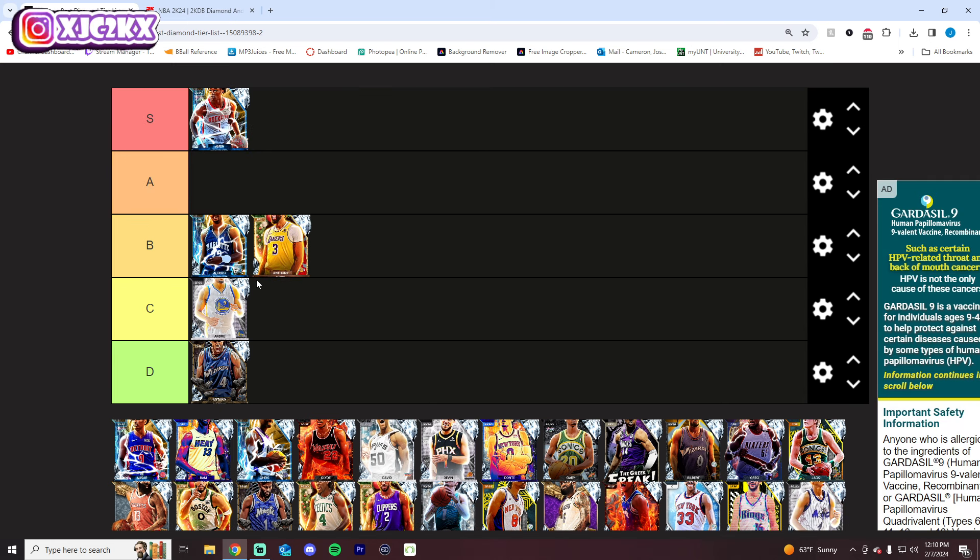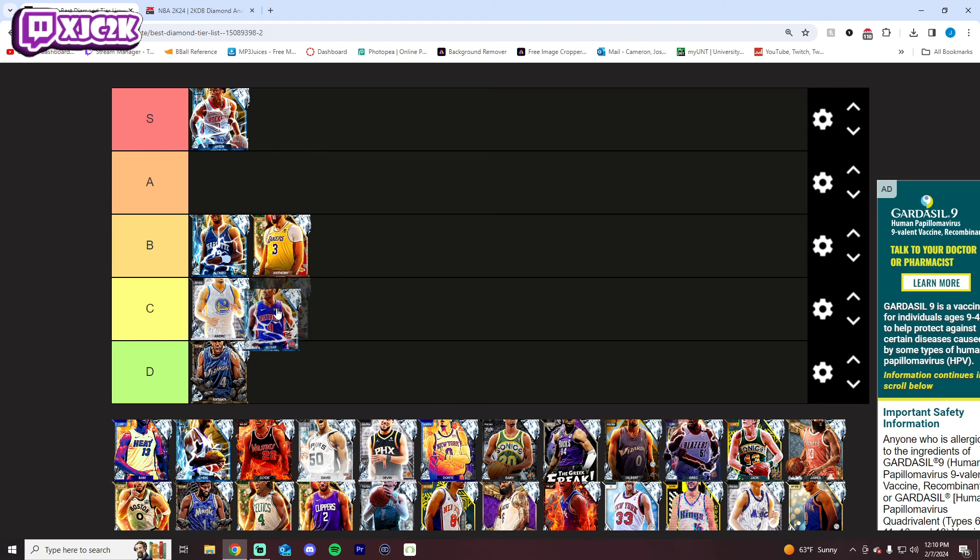Anthony Davis doesn't have Clamps, but he does have a nice release at power forward. He's a good defender — besides not having Clamps, he's athletic, he can stretch the floor, and I like the card. He plays center pretty well as well, and is very good on the interior defensively. But the lack of Clamps is enough to hold him back for me. I think B tier is fair.